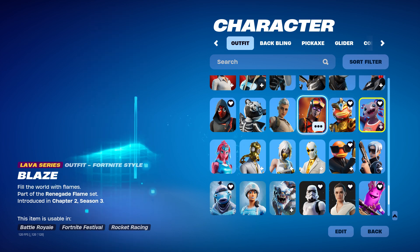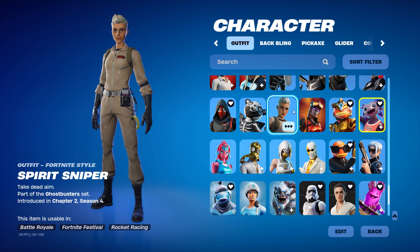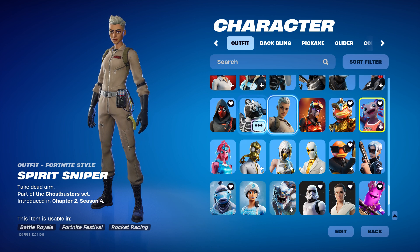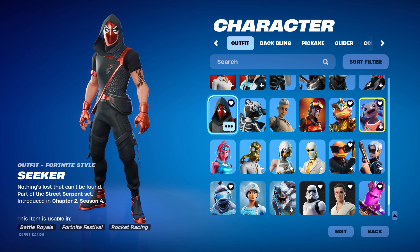Because I'm an idiot. And then we got Blaze. And then we got Spirit Sniper — this is actually a rare skin, it hasn't returned in like 900-plus days because it's a Ghostbuster skin. And then we got Skull Squad Leader. And then we got Seeker.